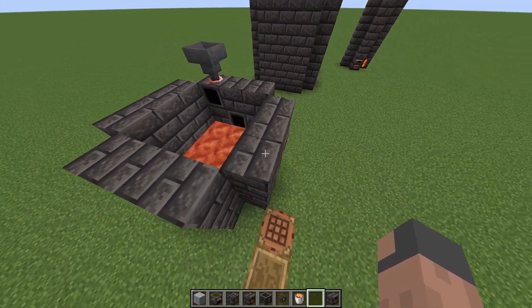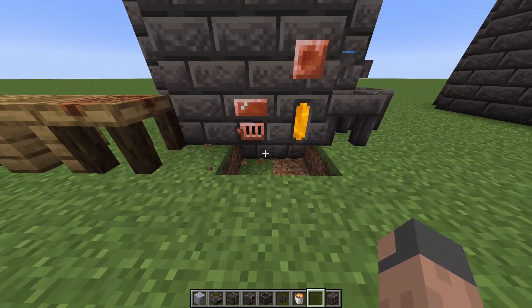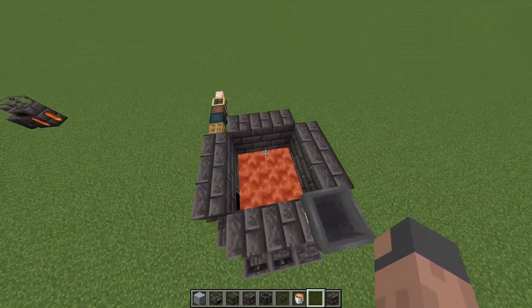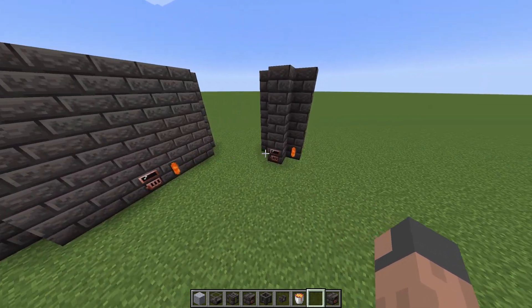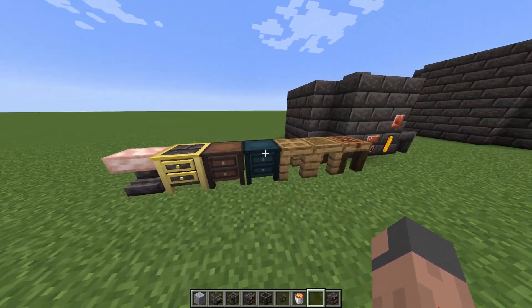The smeltery is just seared bricks and a floor, as you can see down here. We don't really need the corners because that's just more materials and it's not necessary. As you can see over here we can also put it in different sizes — the smallest is this one here.